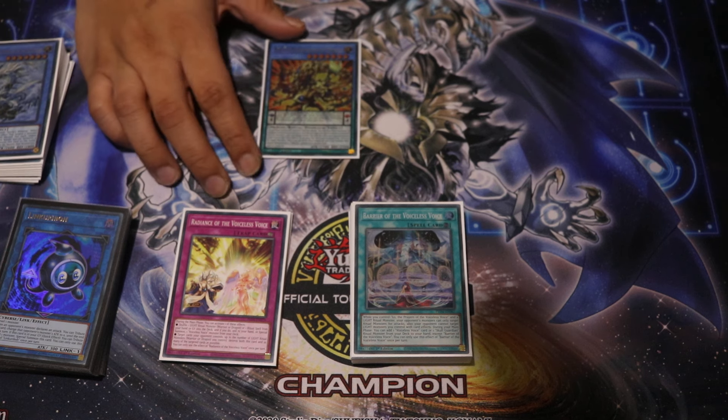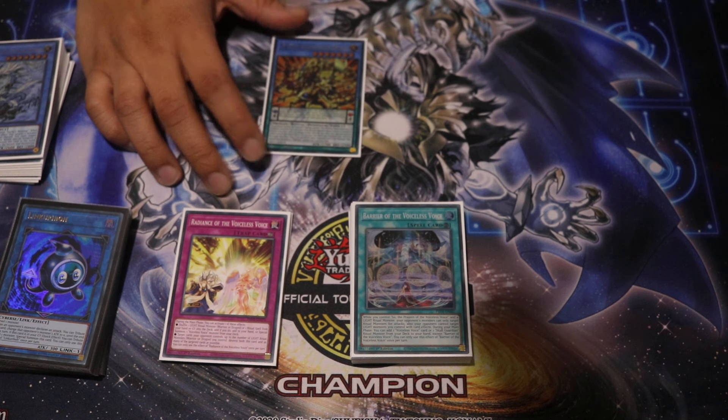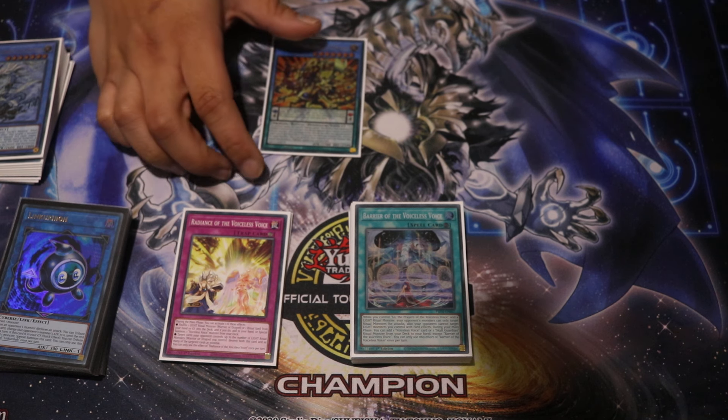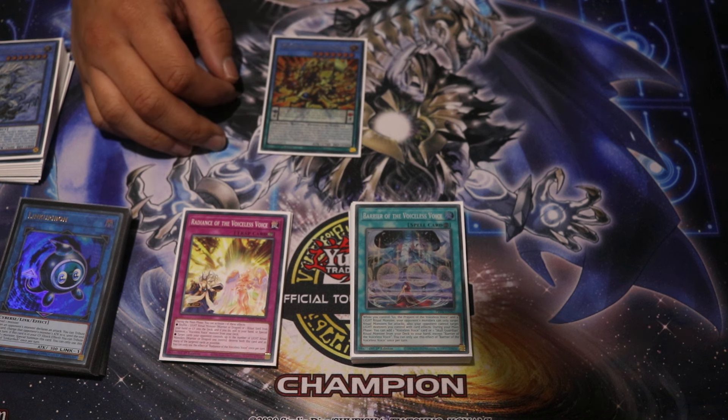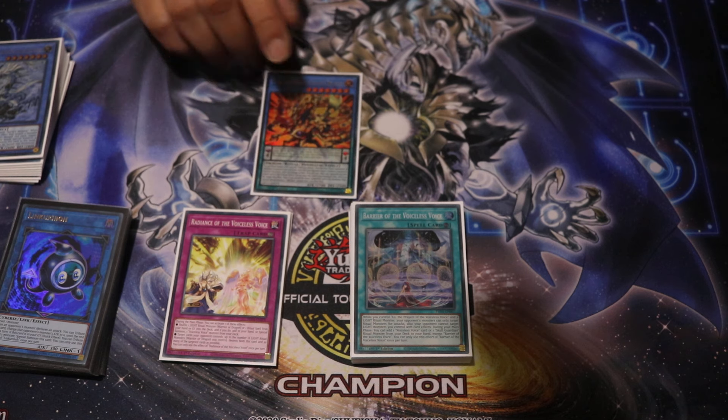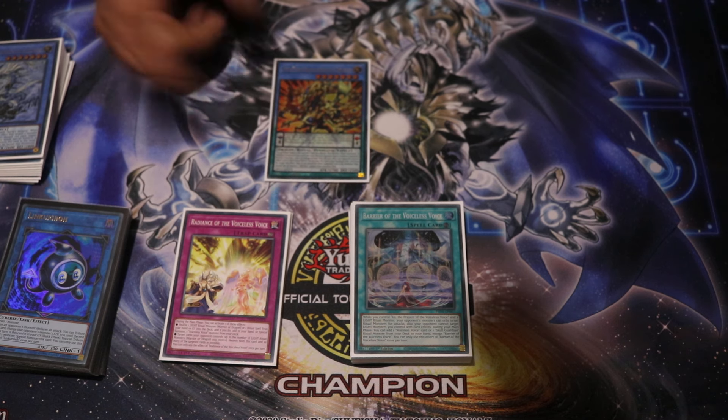And then Pendulum Graph — this is another card you don't really have to play, but I find it comes up quite a lot. As a monster, if your opponent plays a spell card or effect, you can negate the effect and destroy it. It puts itself in the scale, and then you can summon an Odd Eyes from the extra deck, which you do play.